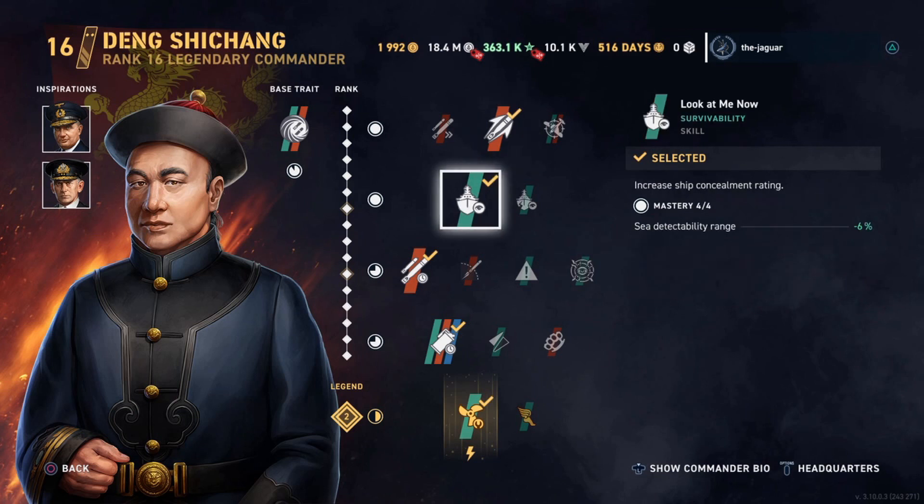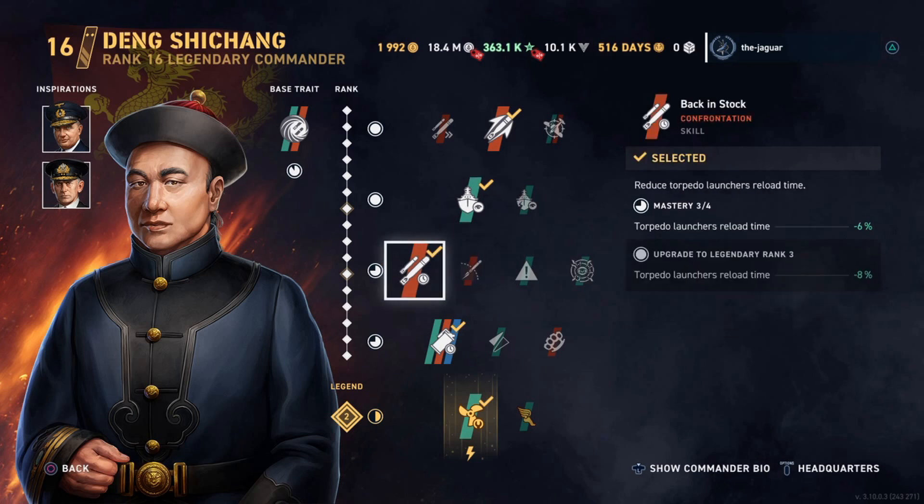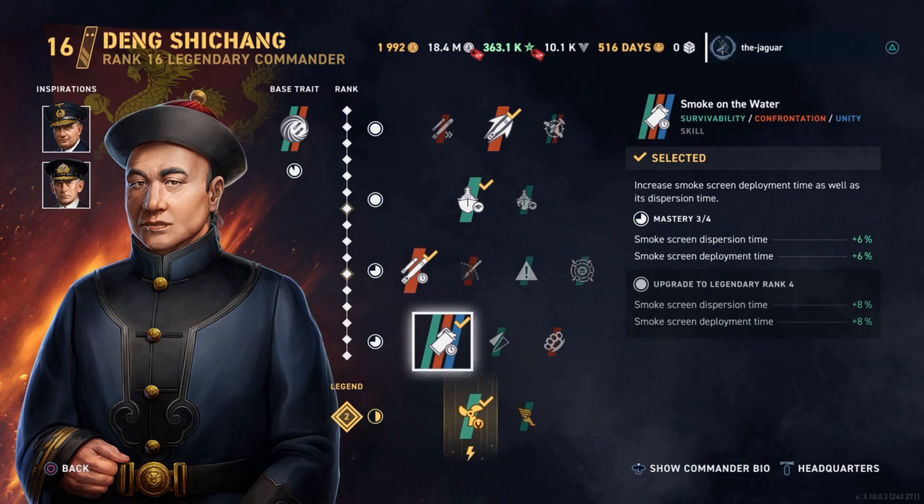The second skill is Look at Me Now, which increases the ship concealment rating, and this is the maximum concealment of this destroyer with this commander setup. Third skill is Back in Stock, which reduces the torpedo launcher reload time. Fourth skill is Smoke on the Water, which increases the smoke screen deployment time as well as its dispersion time.